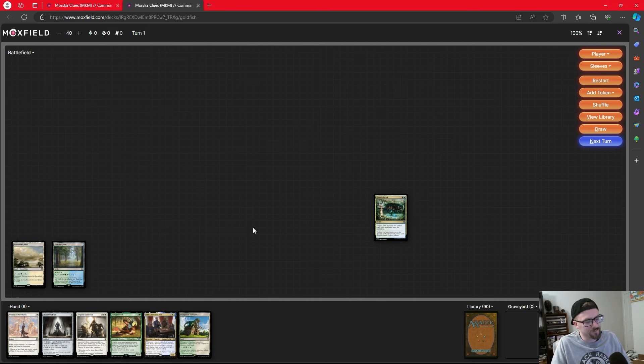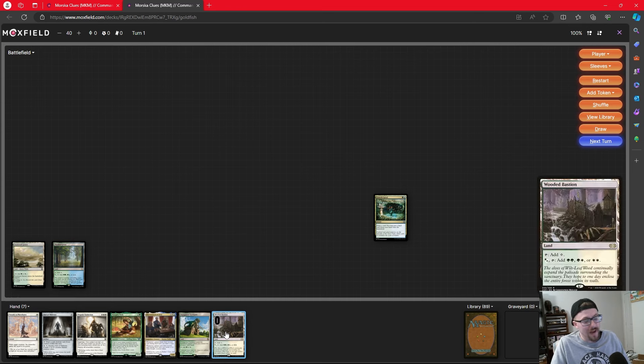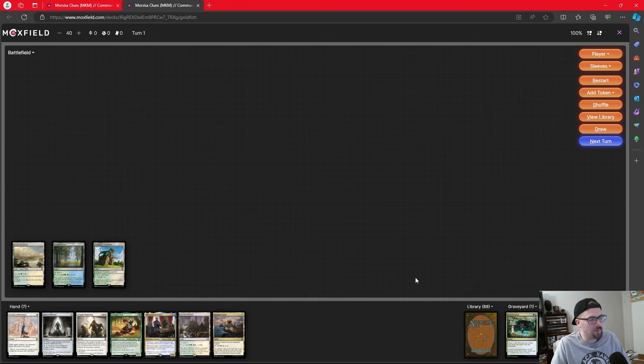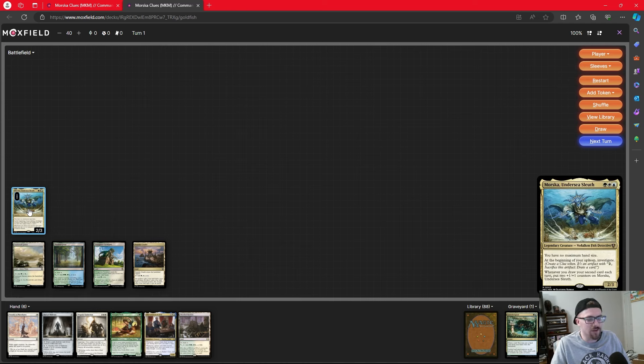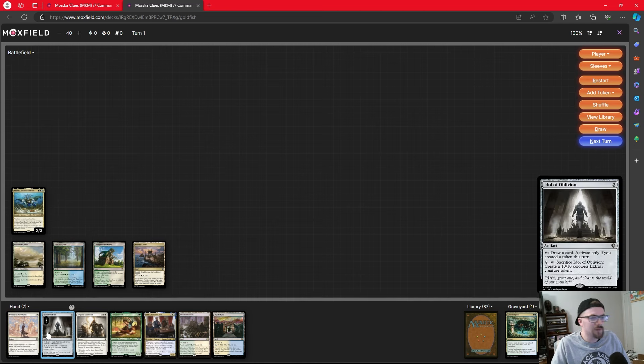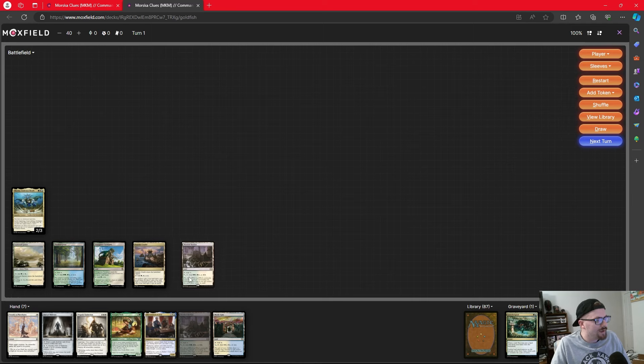We use Flooded Grove to play Growth Spiral on turn two, drawing Farmland. We play Growth Spiral on an opponent's turn — note it says 'put a land from your hand onto the battlefield,' not 'play a land,' so we can do it on someone else's turn. Next turn we untap with more mana. We get Morska down with Seaside Citadel, establishing no maximum hand size, and we'll make a clue at the start of our next upkeep.